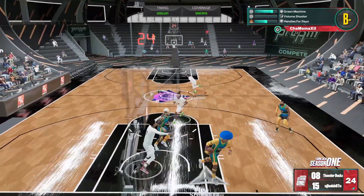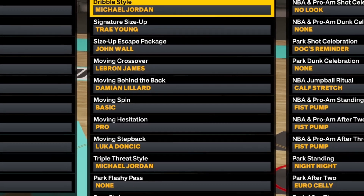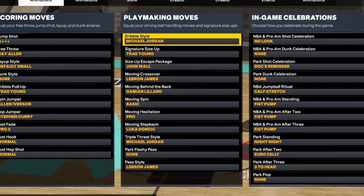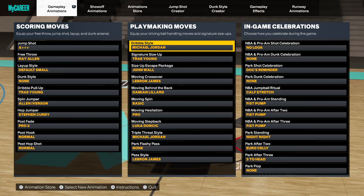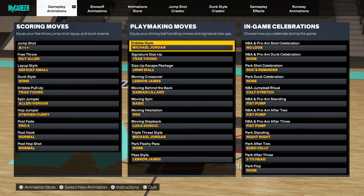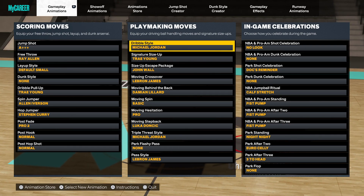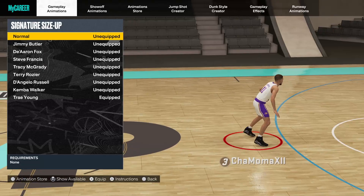The SIGs I'm using right now are the Trae Young and John Wall combo. If you use Michael Jordan dribble style, this is one of the best dribble styles to use to speed boost. I'm using Trae Young as my signature size up in the gameplay right now, and John Wall as my actual escape. The reason people use John Wall is to do the Trae Young misdirection behind the back from 2K22. They're not bad.